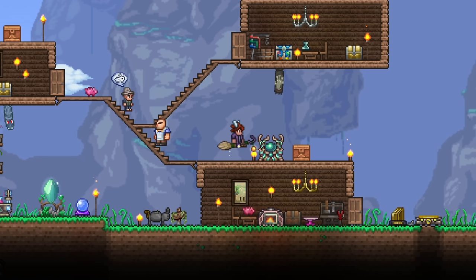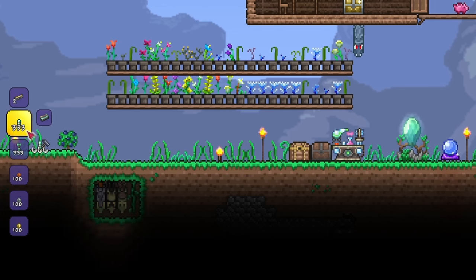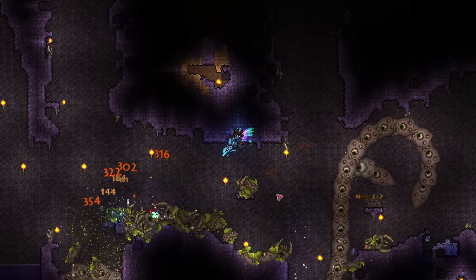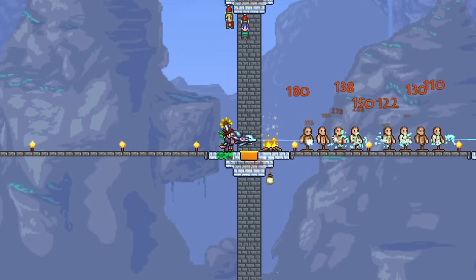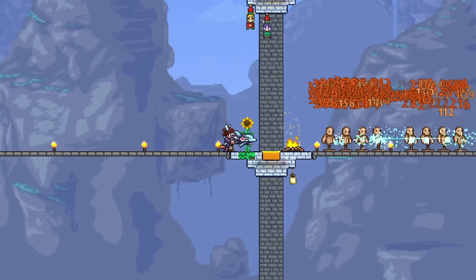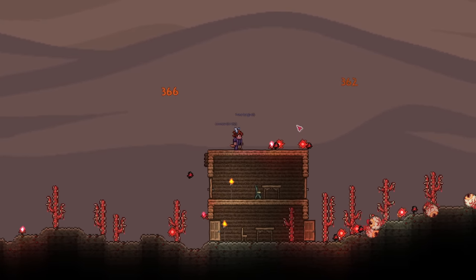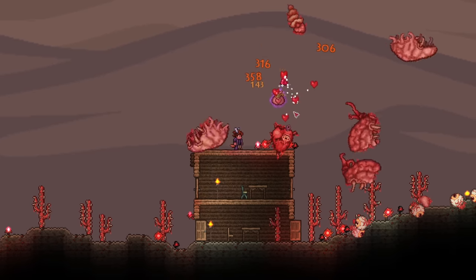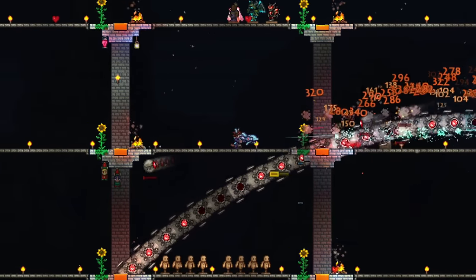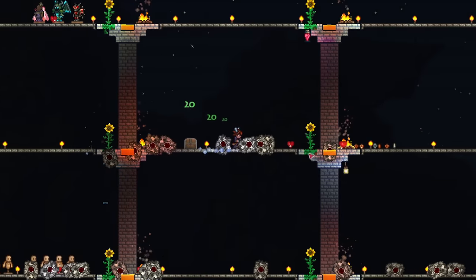Lastly, we have the luminite bullets. These are accessible after you beat the moon lord and can be made from luminite bars at an ancient manipulator. These crazy bullets have 20 base damage and can pierce up to a whopping 50 enemies, although each enemy pierce does reduce the subsequent damage by 4%. The mechanics behind the luminite bullet also prevent enemies from getting invincibility frames, so it really is the ultimate bullet. If you have the STMG and luminite bullets, nothing can ever stand in your way. These are absolutely bonkers and should definitely be used if you can. The only annoying thing is that you need to farm the moon lord to get more luminite, but if you are already at the endgame, you can do whatever you want.